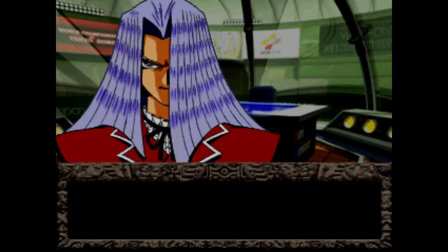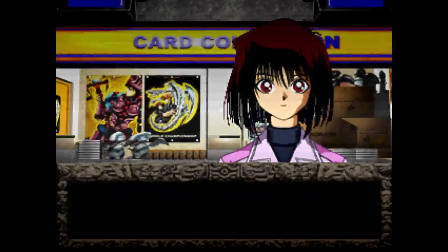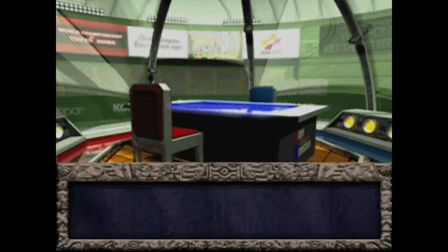Defeating his Crow Goblin, we attack for game with Bombastic Fire Eye. Pegasus goes down and drops us an Umi, which we are promptly going to discard. Stealing his Millennium Eye, we make our way back to the card shop and save our game.